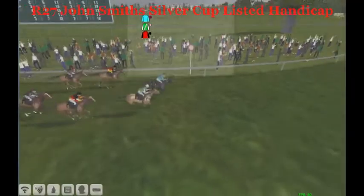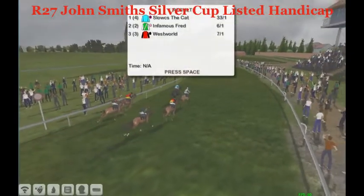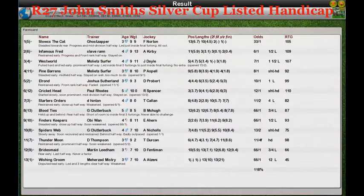The John Smith Silver Cup listed race belongs to Slucks the Cat! John Morgan — what a run of the race, 33 to one. He had no problem in the running, he sat perfectly, and at the end of things that just shows you if proceedings go your way, you have no excuses. Slucks the Cat shows his class and wins. In Famous Fred second, Westworld third, Pine Barrens tried his best in fourth, and the favorite Funder Moon faded badly. The winner: Slucks the Cat takes out the listed race.